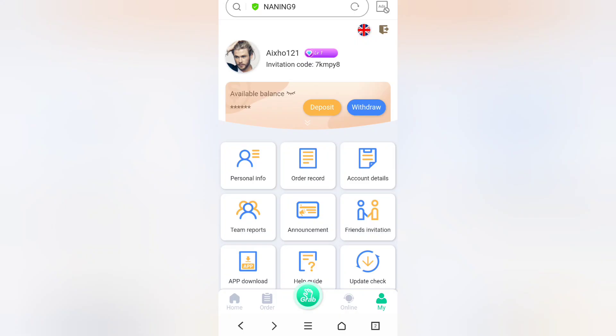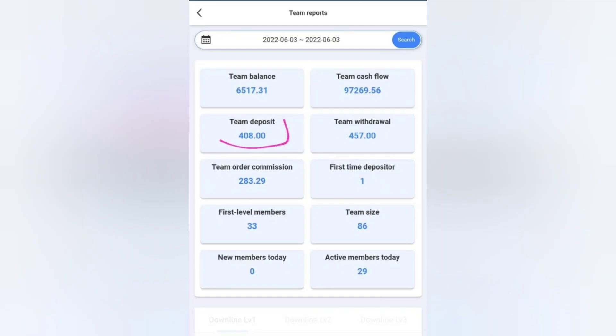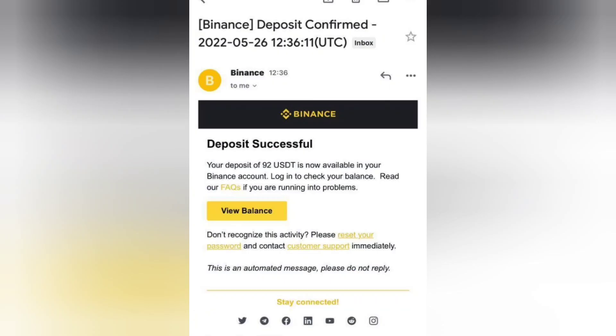From here you can check out your team reports. I'll also share some of the deposits made by the team so you'll know this is a safe platform where you can invest and earn. You can check team balance, team cash flow, total deposit made by the team — which is 408 USDT — and total team withdrawals. For example, here we have a 92 USDT deposit and a 389 USDT deposit.